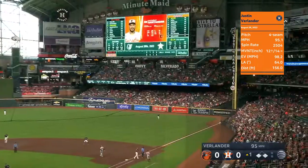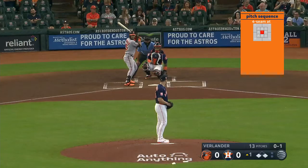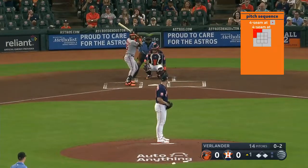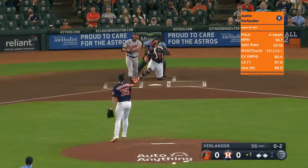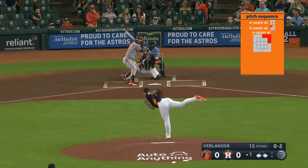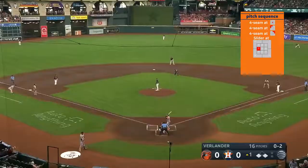Adley Rutschman here — team leader in home runs and RBIs — hit a two-run home run last night. Swings at the first pitch and fouls off ninety-five. Verlander has retired him with the fastball three times. The two hits by Santander have come on sliders. That's popped up in foul territory — Maldonado giving it a look but it'll be out of reach — curveball and slider mix.